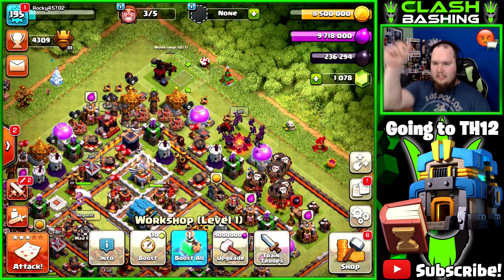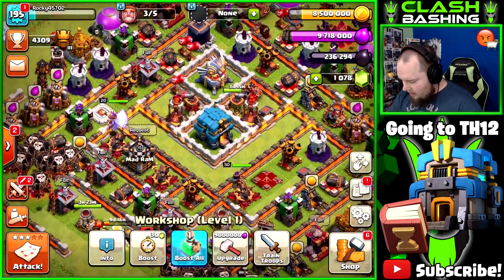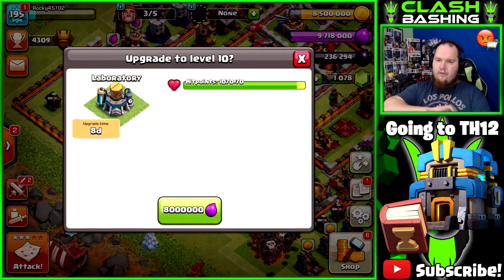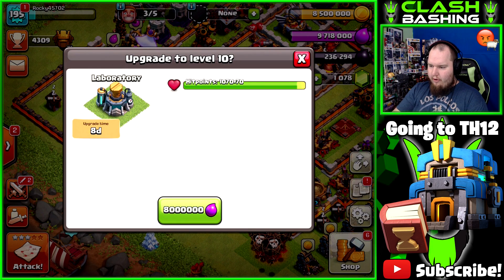Let's go ahead and get our workshop. That also gives us some gold and tons of dark elixir. Our number one priority though is going to be the laboratory — we're going to go ahead and get that lab upgrading for eight days, which is going to be really good. Let's go ahead and get that bad boy going up.